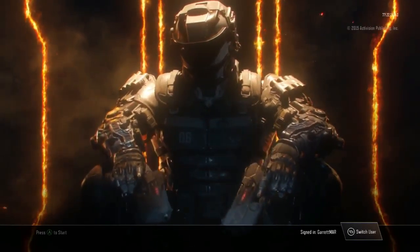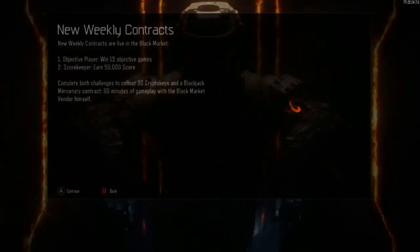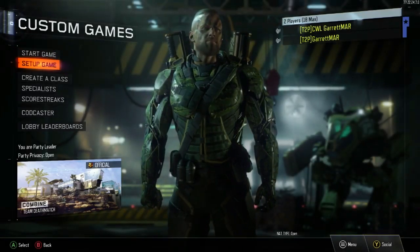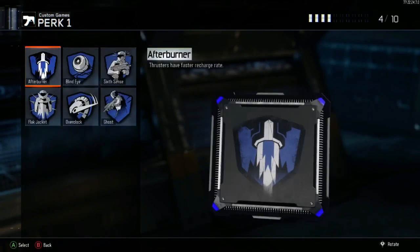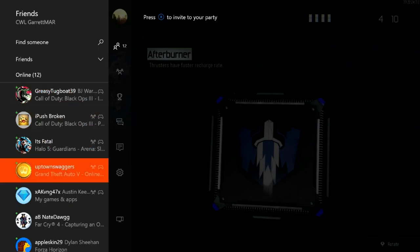To start, go back to the main menu. Sign in to your second account — in my case, CWR Garrett Moore — and press A with your second controller, your dummy account. Load it up, go into multiplayer, then custom games. Press A with your primary main account, go to set up game, edit game rules, create a class, edit preset classes, go to Vanguard, delete the class, go to Perk 1, and hover over Afterburner.